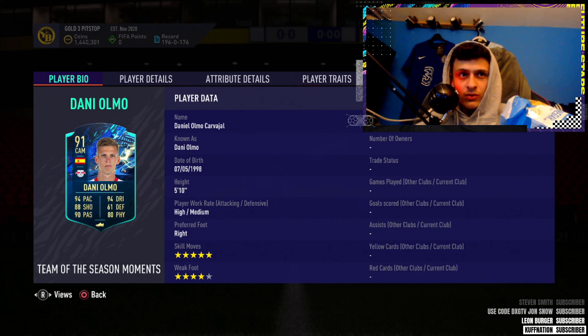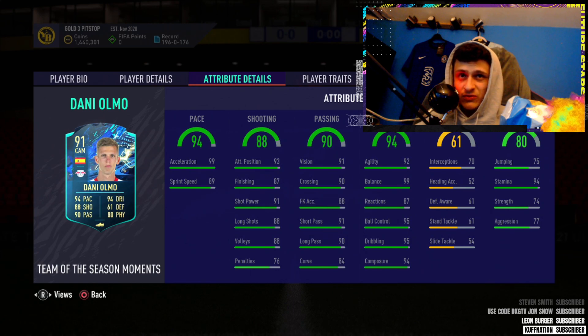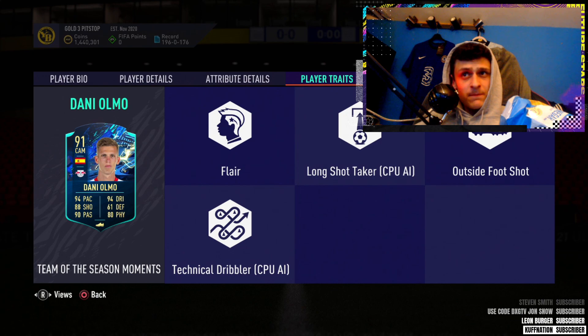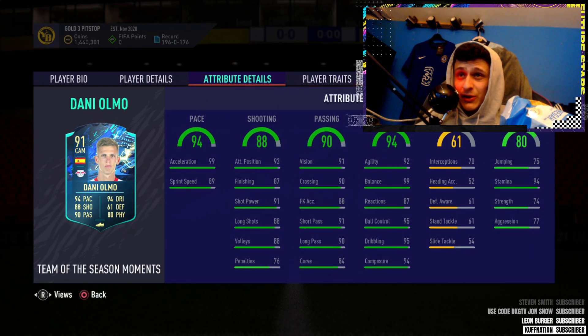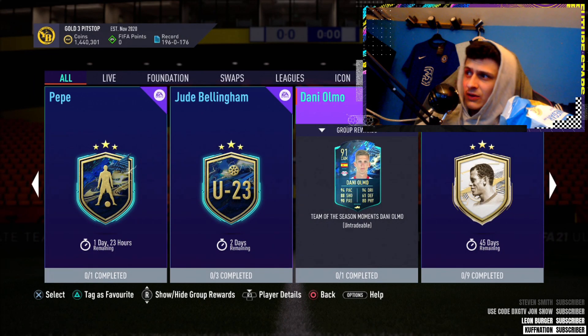If you're playing him central, five-star skills is beautiful this year. He's very easy to link as well because he's Spanish. Four-star weak foot, he just looks incredible - dribbling stats off the charts, finishing stats are very very good, passing, pace. He doesn't have Finesse Shot but he has the rest of the PlayStyles pretty much. Looks an incredible card for decent value, and if you're playing him at CAM it definitely fits the position pretty well.